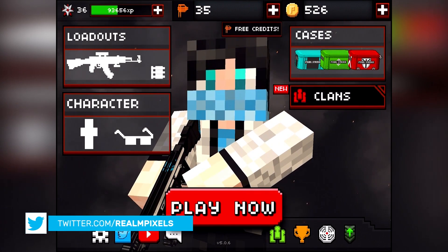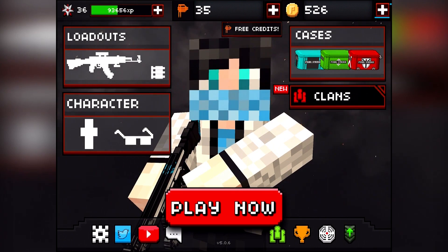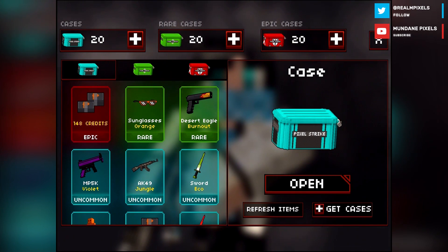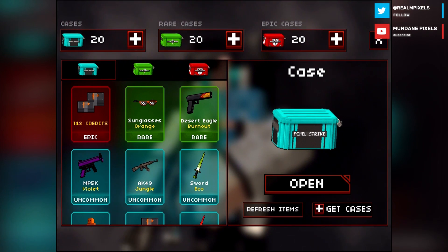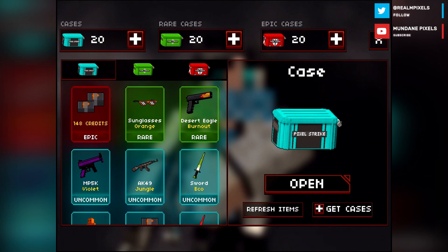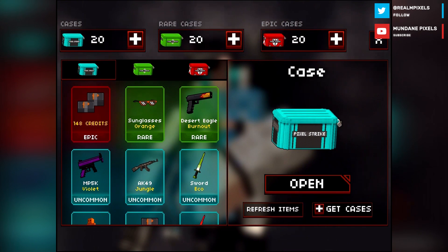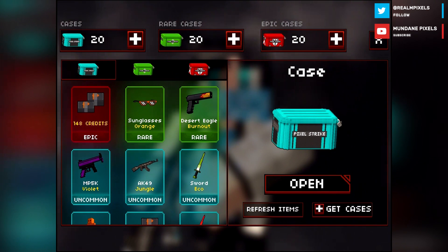Pixel Strike 5.0 came out a couple of weeks ago and it added so many things, including a lot more cases. There used to be just one variant of cases, now there are three: normal cases which are blue, rare cases which are green, and epic cases which are red. The kind people over at Volcron were kind enough to give me 20 of each of these cases to open on this channel today. I am not Volcron, I am Mundane Pixels — I didn't make Pixel Strike 3D, I'm just a very big fan of it that makes way too many videos on it.